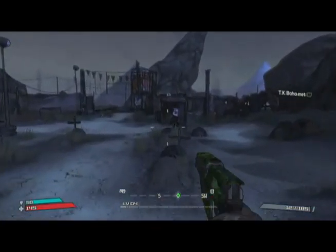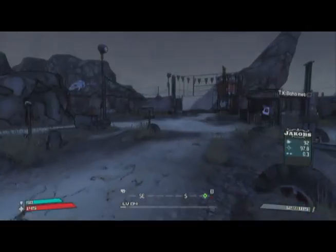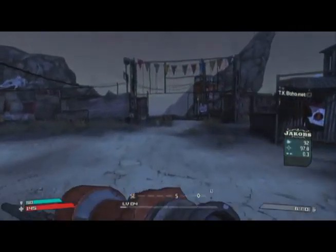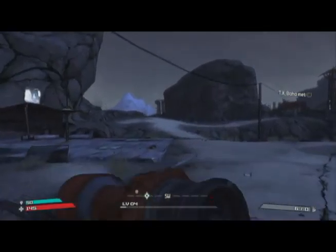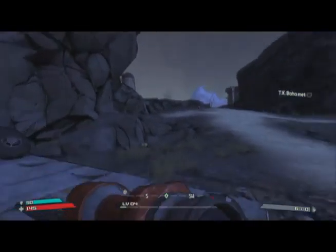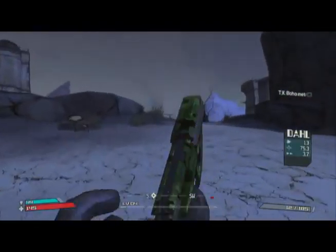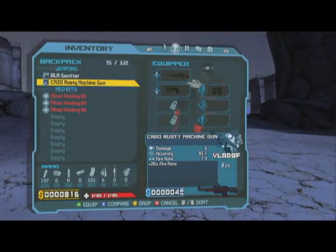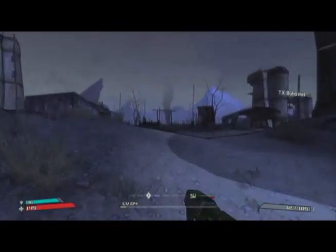Let's head down to TK Baha. I'm going to try out the sniper — I don't have much ammo for it. It has a scope, I don't know what these scopes are called. This is like 92 damage, which is pretty good. I'll save it for extra far ranges. Actually, I'll just use the rusty machine gun and save the sniper ammo for situations that I need.